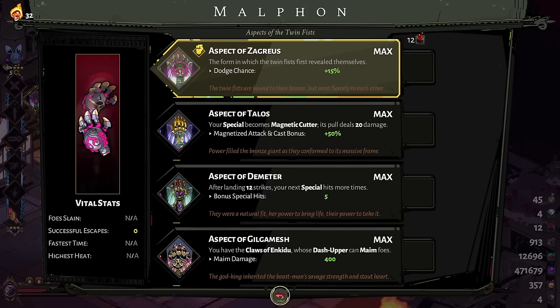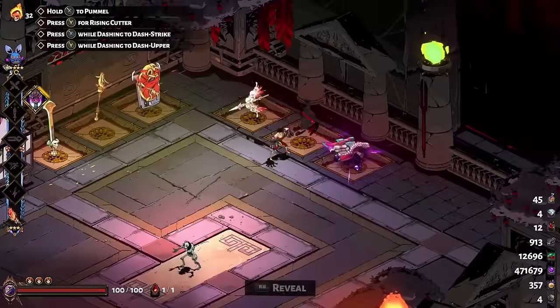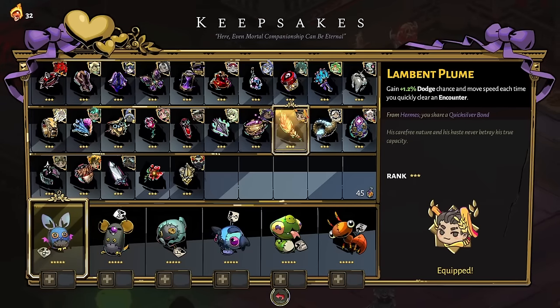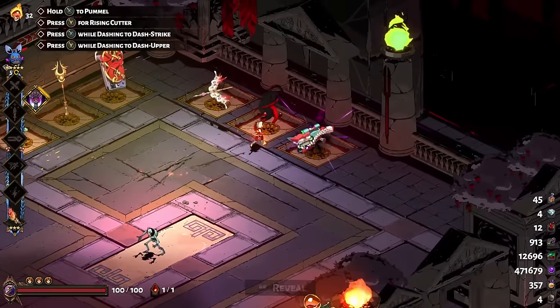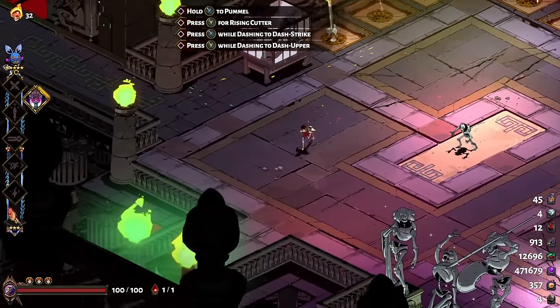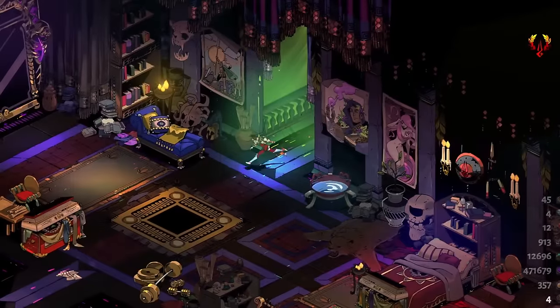Hello friends and lovers, let's get it going. We're going to use the Aspect of Zag for the fist, which gives you a plus 15 dodge chance. It's been a bit since we've done a Lambent Plume run. The Lambent Plume gives you dodge and move speed for each encounter that you clear quickly, and I always feel myself gravitating towards the dodge chance aspect.